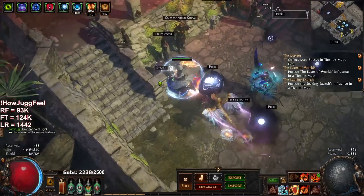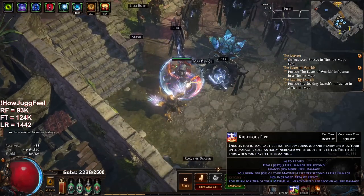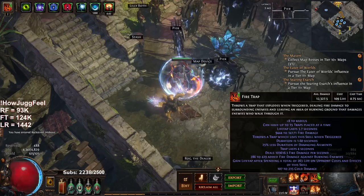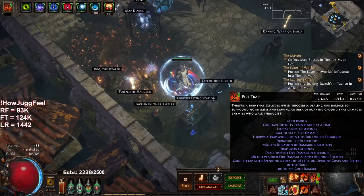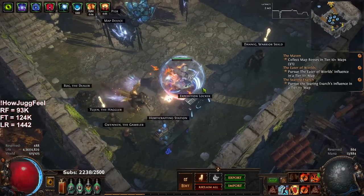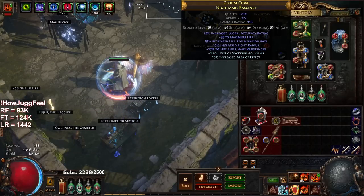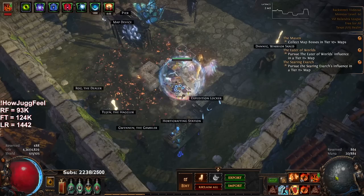On the left-hand side I've got some numerics basically just showing my RF damage at 94k and my fire trap which is 103k. Wait — why did my fire trap go down? Looking at the links: Fire Trap, Swift Affliction, Life Tap. Not sure what happened there, but it doesn't really matter.